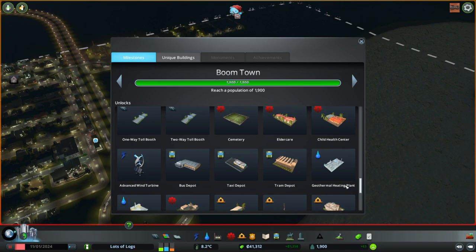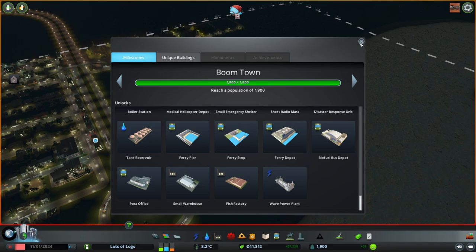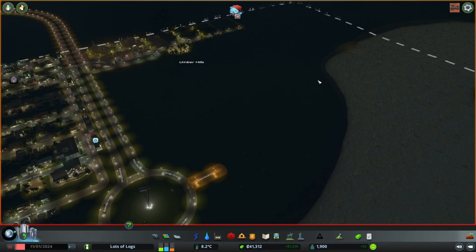I will take care of cemeteries soon because as I said in the previous stream, when you unlock something your city will start to need it. With cemeteries unlocked that's our first bit of death care so I think it's important to knock that on the head. I'll start off with the cemetery then I'm going to work through some buses and some ferries for you all. I hope you enjoy this episode.